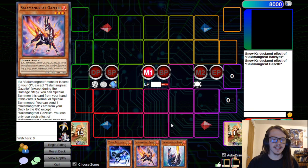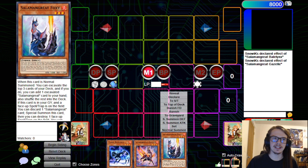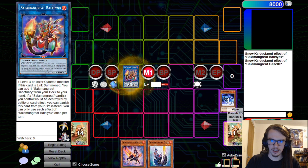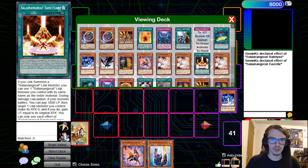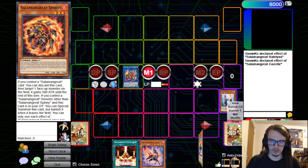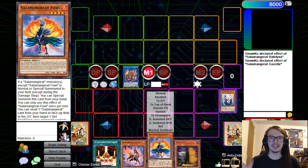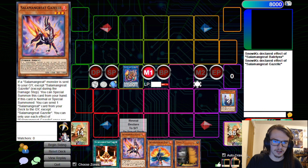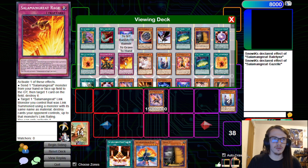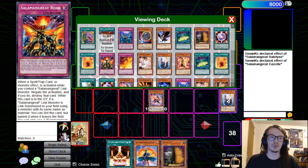Next combo: Flame Bufferlo, a way to get Gazelle, and something that revives itself — here we use Foxy. Normal summon Flame Bufferlo, link it off for Bailinx. Chain Link 1 Flame Bufferlo, Chain Link 2 Bailinx — discarding Foxy to draw two and searching Sanctuary. We draw into Gazelle and Rage. Special summon Gazelle since a Salamangreat was sent to the graveyard, then pitch either Rage or Roar off Gazelle's effect. We go for Rage here, then link both Gazelle and Bailinx into Sunlight Wolf.